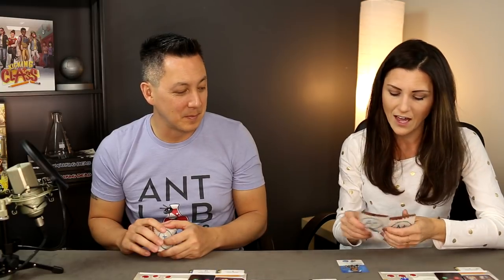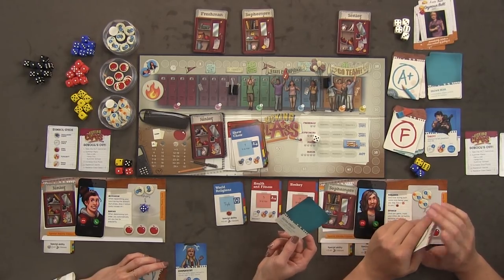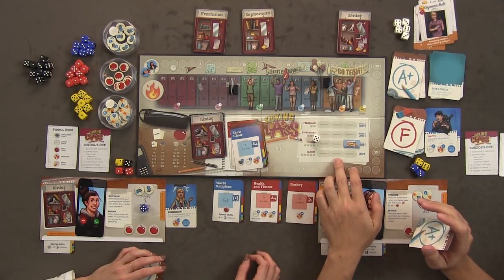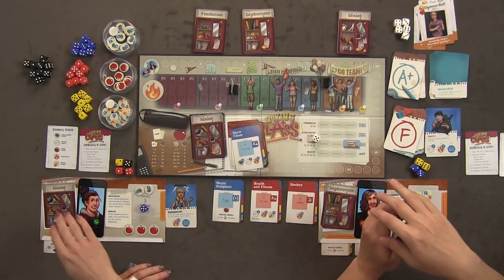I drew suspension — my trip to the beach means I miss a whole next trimester. But I get two popularity for it. I play the extra credit action card to take one extra class at the end of a trimester, but I realize I should save it for senior year when rewards are better. I only passed one class junior year, so I can go to summer school.